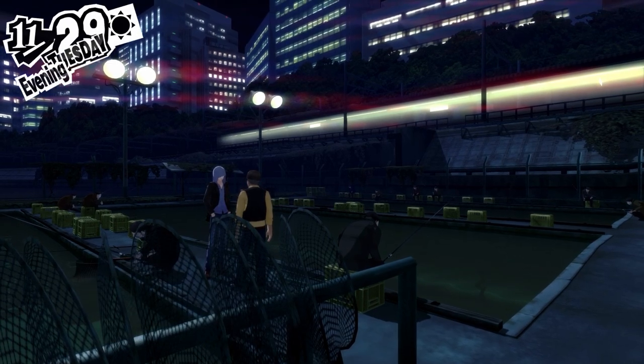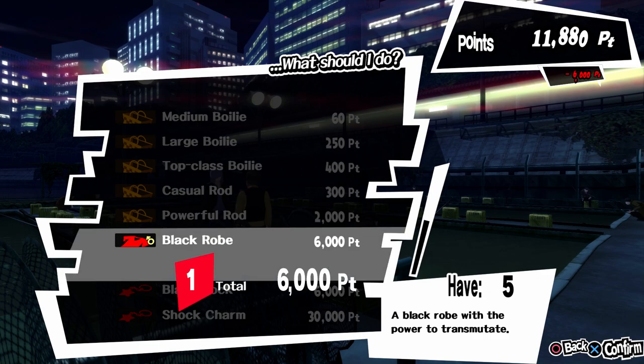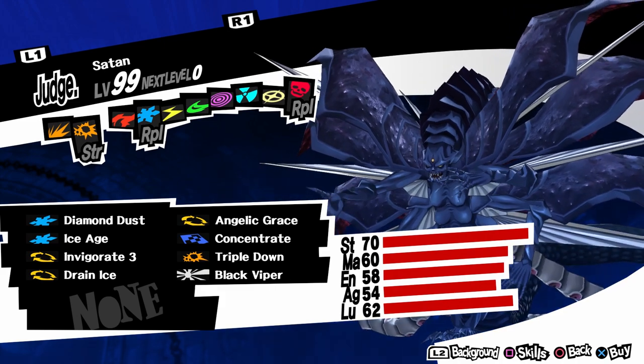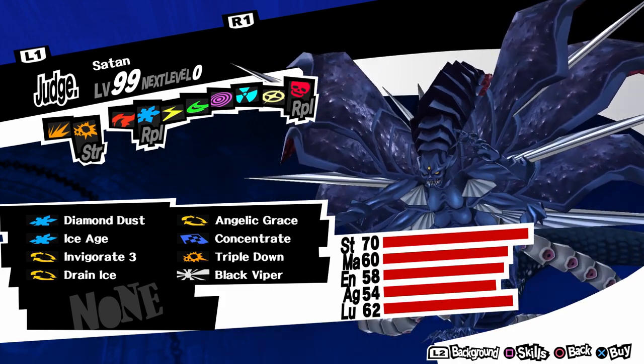You can get the Black Robe in treasure chests in palaces, from the shady commodities shop, and also as a points reward from fishing. The Persona you need to itemize is Satan, a level 92 Persona. To make this Persona you also need max confidant rank with Sai Nijima, the Judgment Arcana.